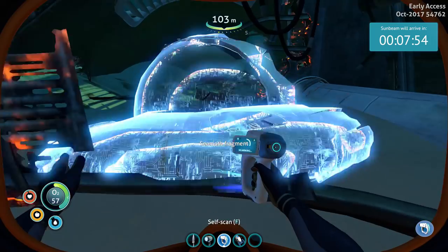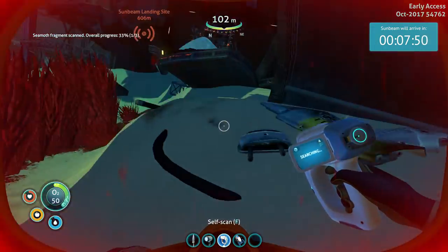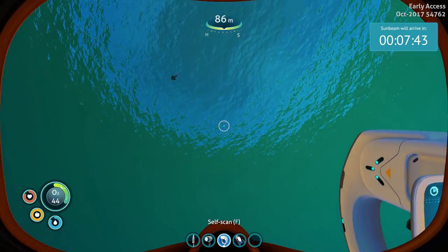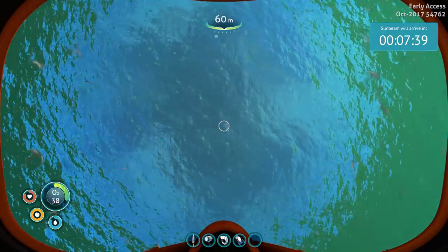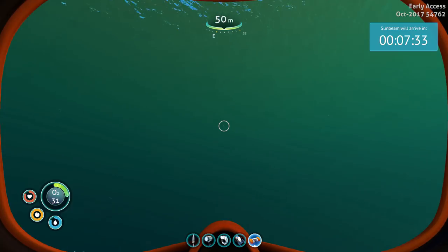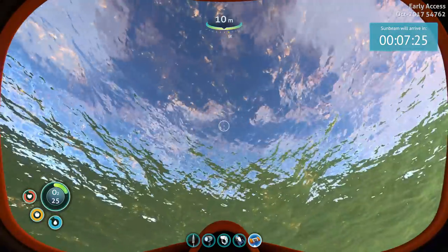All right, this is a Seamoth fragment — we need to get it. We need to get three Seamoth fragments all at once in the same play session because there's a bug: if you don't get all of them, then you lose them, which I discovered in the last episode. That is an absolute bummer. Do I have my little air bladder? Yeah, let's get that — go, poof it out, let's go get some oxygen.